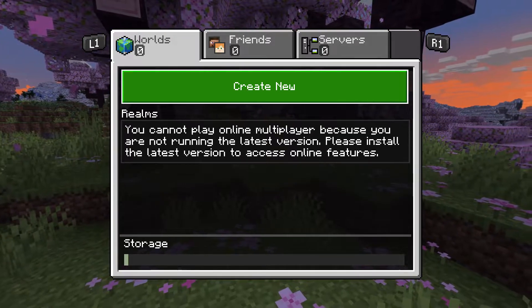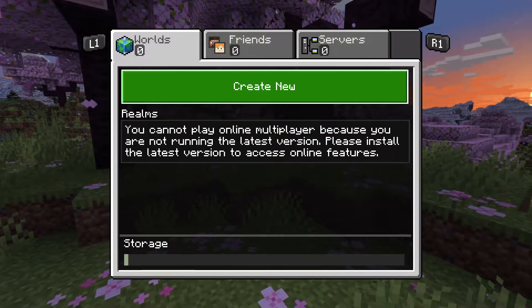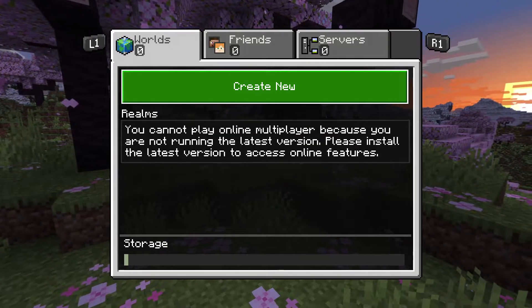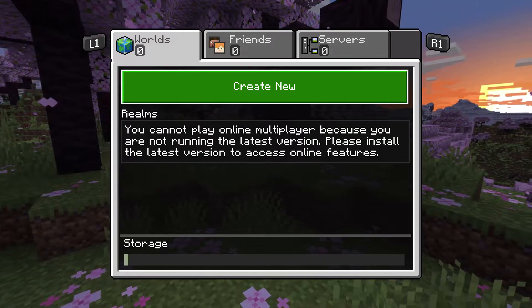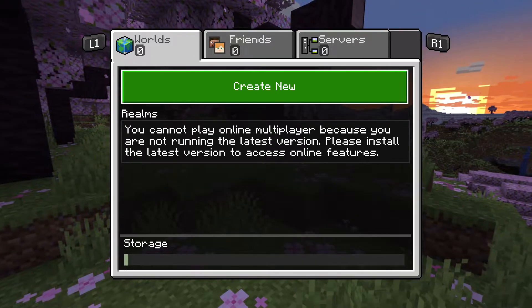What is up everyone, this is MoGaming here, and today I'm going to show you how to fix the Minecraft error that you may be facing on your PlayStation console, where it says you cannot play online multiplayer because you are not running the latest version. Please install the latest version to access all features. I'm going to show you how to essentially fix this error.